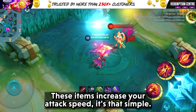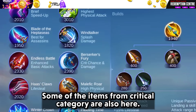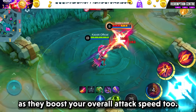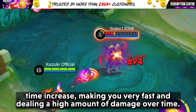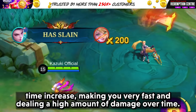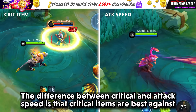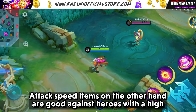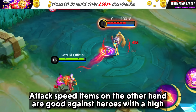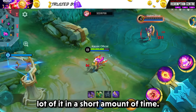Next we have the attack speed items. These items increase your attack speed — it's that simple. Just like critical items, different items serve different purposes. Some items from the critical category also boost overall attack speed. Attack speed items increase your damage over time as the number of attacks dealt increases, making you very fast and dealing a high amount of damage over time. The difference between critical and attack speed is that critical items are best against enemies who don't have a high amount of HP so you can take them down instantly, while attack speed items are good against heroes with a high HP pool as the damage you deal is more consistent.